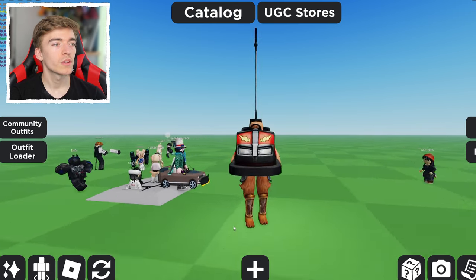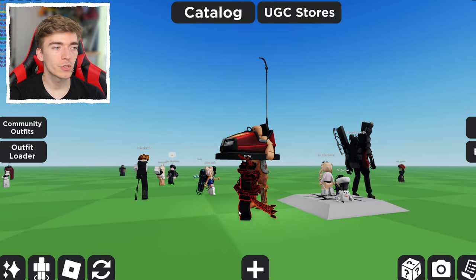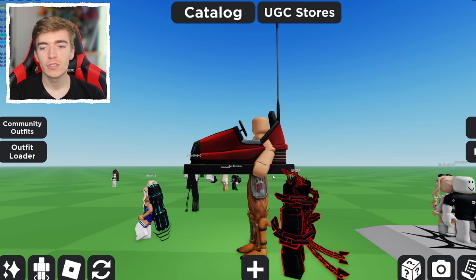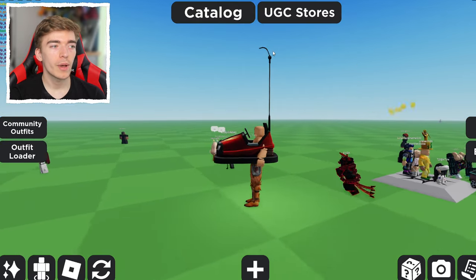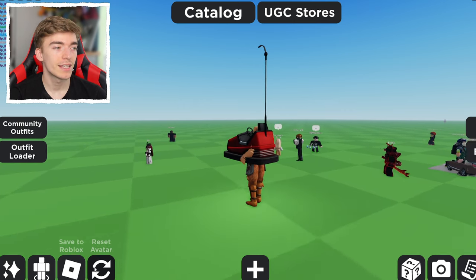And the result looks like this. Now if we do a comparison standing next to a regular Roblox character, their head stops at my body, which means my previous small character was about here, and now it goes all the way up to here. And this thing looks absolutely insane.